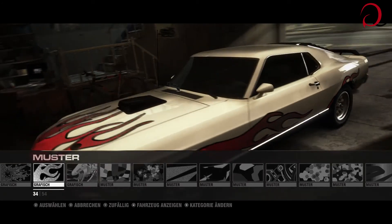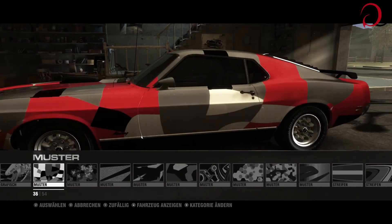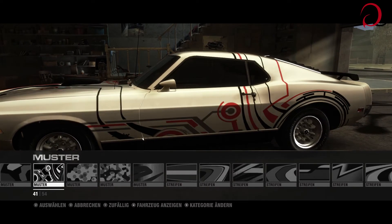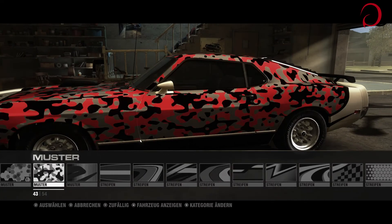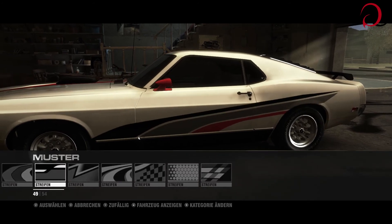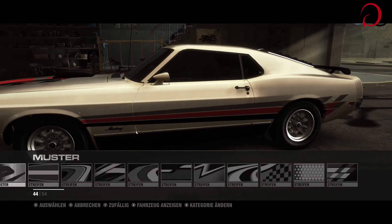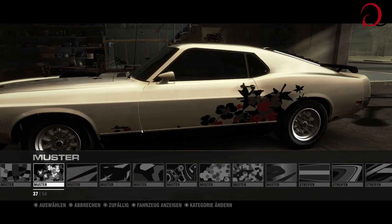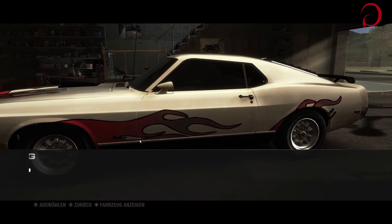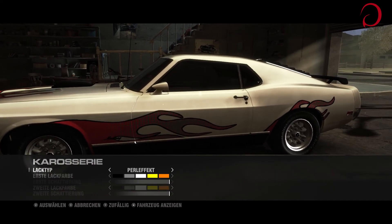Ich gucke jetzt nochmal für euch schnell alle im Schnelldurchlauf durch. Blumen sehen auch nicht schlecht aus, aber ich könnte mich eigentlich schon gar nicht mehr entscheiden. Das sieht army-mäßig aus - da hinten ist auch schon das Ende. Welches nehme ich jetzt, ist die Frage. Komm, nehmen wir einfach das - gehen wir mal schnell noch die Farben durch. Anscheinend ist die Karosserie - oh, da kann man jetzt auf jeden Fall mehr einstellen als im ersten Teil: Perleffekt, Metallic, Matt.